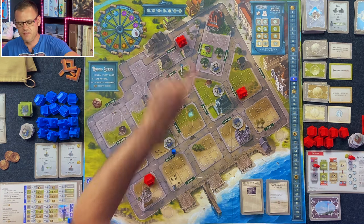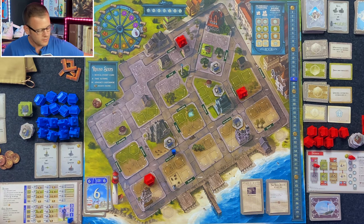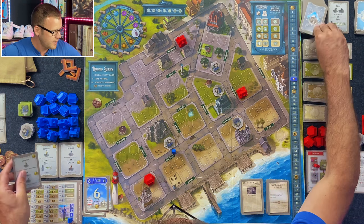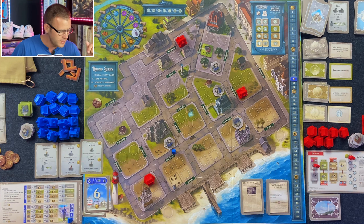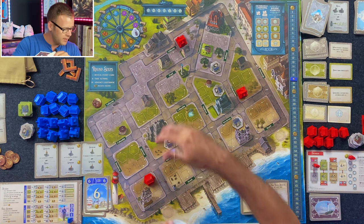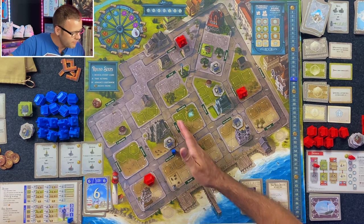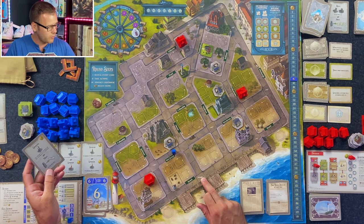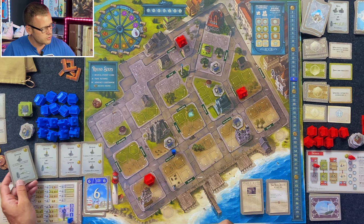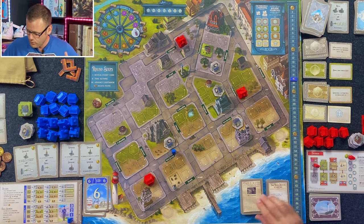Next round — income phase. I get 17. And I get two more activity cards: upgrade an adjacent Victorian to a landmark for three less, or upgrade an adjacent shop to a business for two less. These are adjacent. So I'm now in the zone for my bonus cards — everything from this row over. I can move to the pier space, or upgrade any cottage to a Victorian or any Victorian to a landmark for two less. That's any, which is super useful.